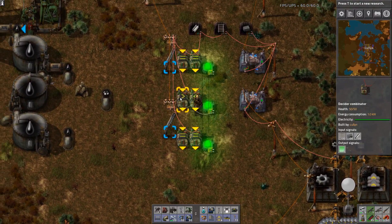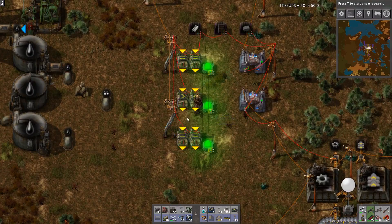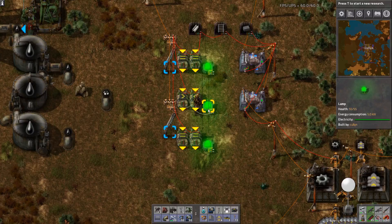This next one here is a range check. When steel is greater than one but less than 101, it outputs two green and therefore the light is on.